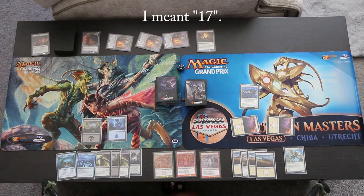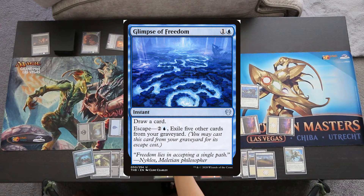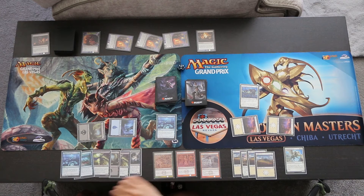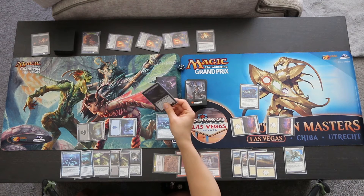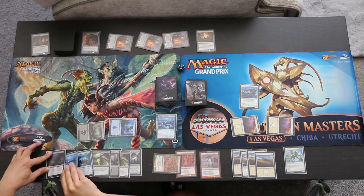At the end of the turn, we will tap the Island and the Swamp and cast Glimpse of Freedom, which says draw a card, and it has escape: 2 blue, exile 5 other cards from your graveyard. We draw another Glimpse of Freedom. We will tap the Harvester and use its ability — Ashiok draws an Underworld Charger and we will discard the Glimpse of Freedom.